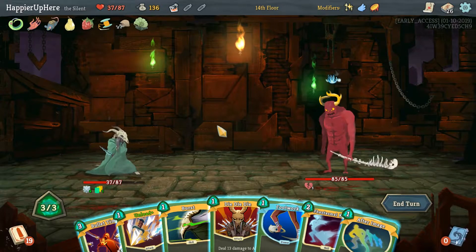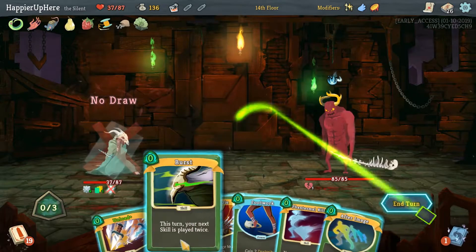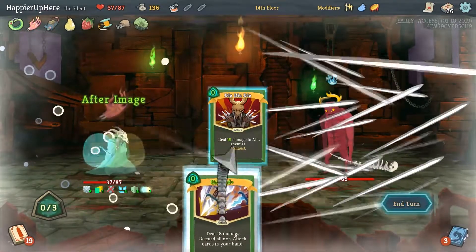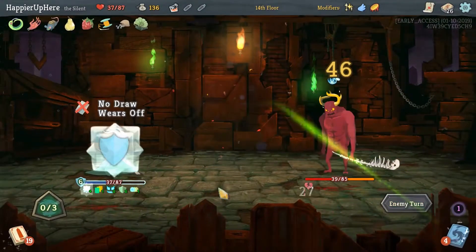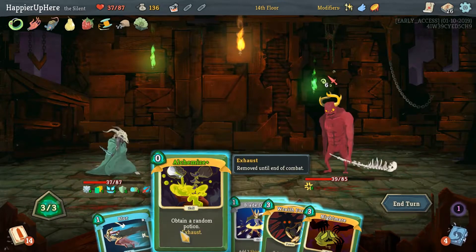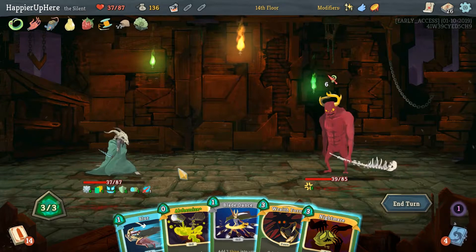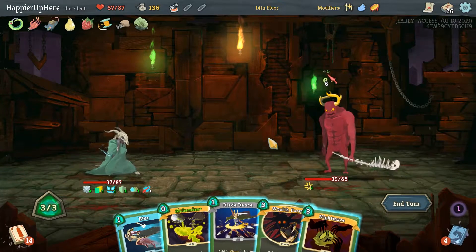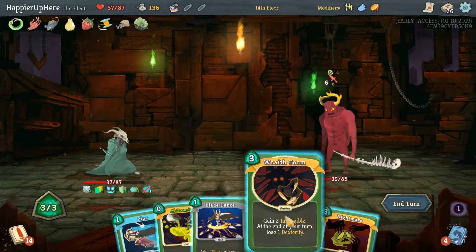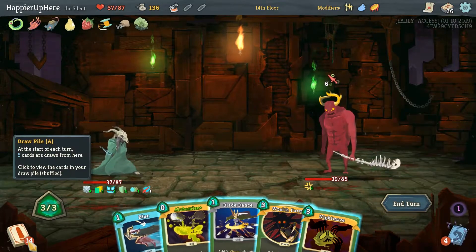We can do Bullet Time — just play everything. Bullet Time. The only skill we have is Phantasmal Killer, so might as well. After Image, Die-Die-Die, and Unload. The next two turns we have double damage. Do we want to go all out? We do have Wraith Form. We can actually Nightmare Wraith Form — might be dangerous. Okay, let's not Nightmare Wraith Form — let's just play Wraith Form. Good Nightmare Wraith Form. I'm not sure if we can do enough damage in time.